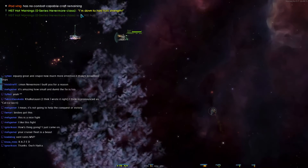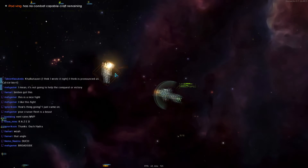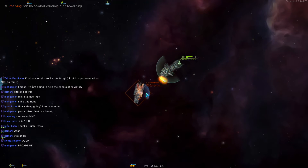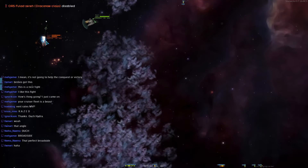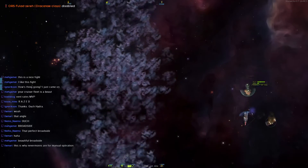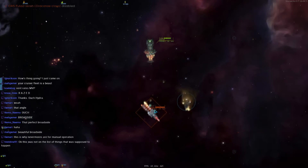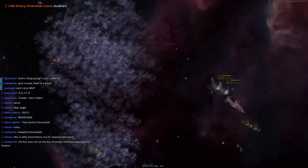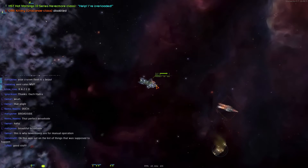Is the carrier winning against the cruiser? The Nevermore has struck vengeance! The carrier is winning up here — that's very weird. Yeah, the carrier is winning. Oh, the Nevermore is getting its vengeance again — not got enough health though. Oh my god, the carrier just killed the Dracanate class! Oh, it's overloaded — a single shot will kill it!